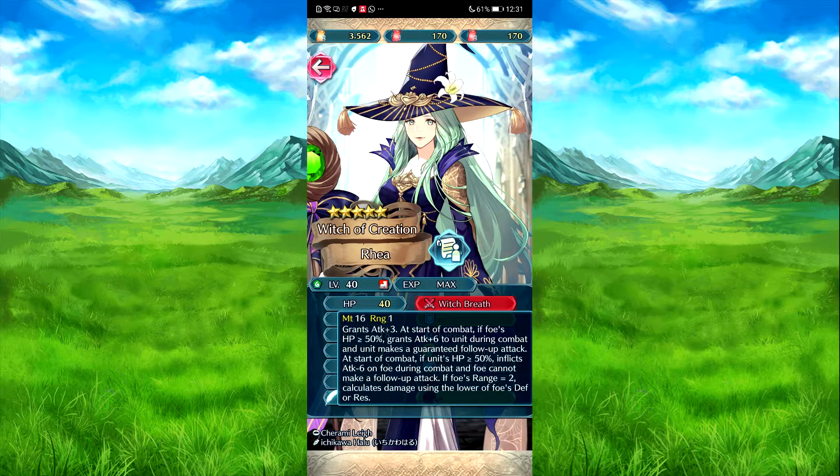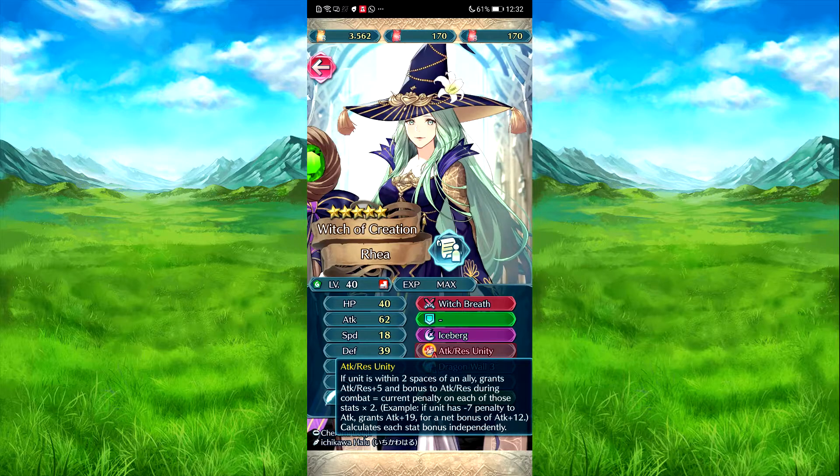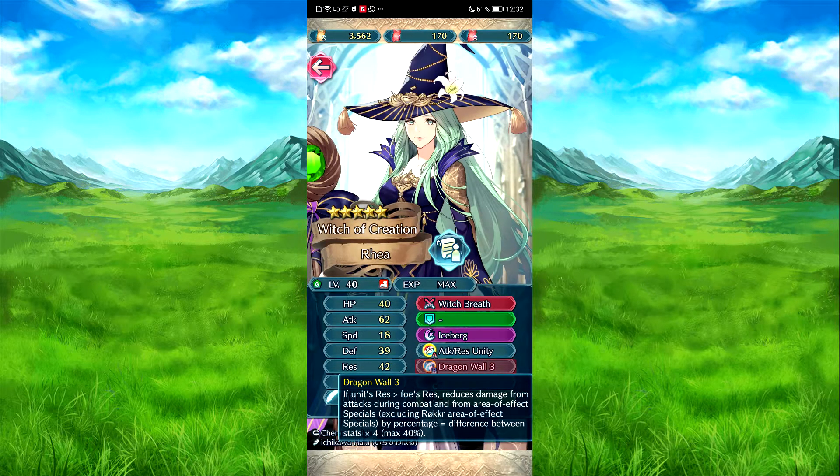Then we have Rhea — Witch Breath. Attack plus Rhea. Start of combat, if foe's HP is 50%, attack plus six to herself during combat. And she can take more follow-up attack. Start of combat, if her HP is about 50%, attack minus six on the foe, and foe can't make a follow-up attack. And she's got another ability — Iceberg boosts times by 50% of her res. Attack, res unity — if she's within two spaces of an ally, attack, res plus five. And she gets a bonus to those two stats equal to the penalties on them times two. So for example, she has minus seven attack, she gets to turn that bonus to plus 14. Both stats are calculated independently. And Dragon Wall — if her res is over the foe's, reduces damage from combat and area-of-effect specials by the difference times four, up to 40%. So 10 is your maximum difference.